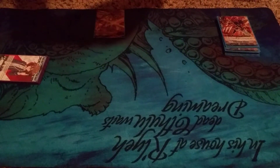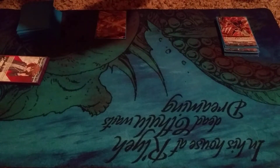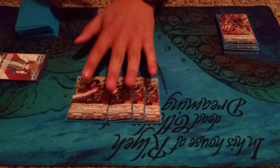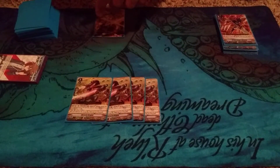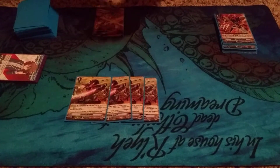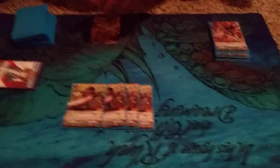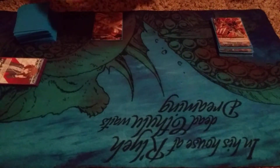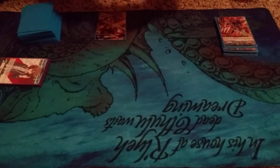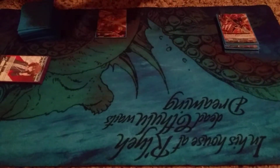The next lineup is Berserk Dragon. With this one, you get to Counter Blast one, Soul Blast one, and retire a unit on your opponent's side. Plus, you get to draw a card — you need those draws. It also gains 3,000 for having more rearguards than your opponent.